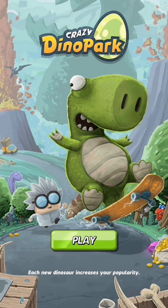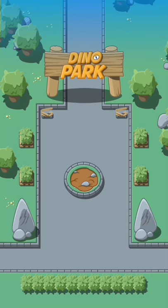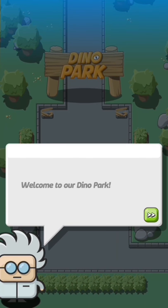Hi guys, welcome to another episode of Ink from the West. Today we are trying out a mobile game called Crazy Dino Park. This will be a first impression — I'll play about 30 minutes and cut out the nonsense. It looks pretty cute; it actually reminds me of another game called Disco Zoo, which I played back in high school.